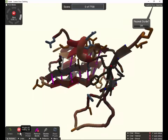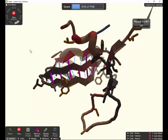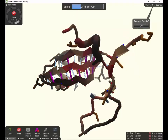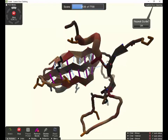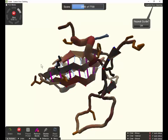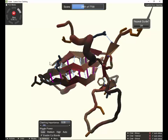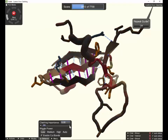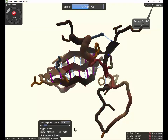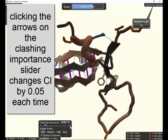It looks bad right at the start because stuff moves around quite a bit. But with a little bit of luck, you'll notice things are turning a little bit greener and we're starting to get some positive score. You'll notice a lot of nice hydrogen bonds forming between the three main sheets, with some other sheets out here that may bond to something. Once you've got a cycle or two of wiggle at the lowest power, move it up a little bit by clicking the arrows on the clashing importance slider — it'll raise by about 0.05 each time.